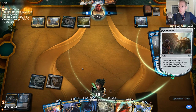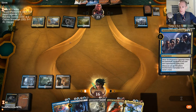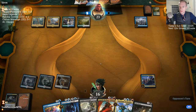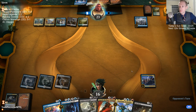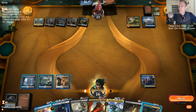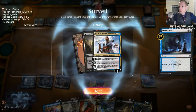I'm just going to draw so many cards with this Guild Summit. We're going to make them discard all those cards. We don't have any lands — Thief of Sanity isn't going to do us any good.